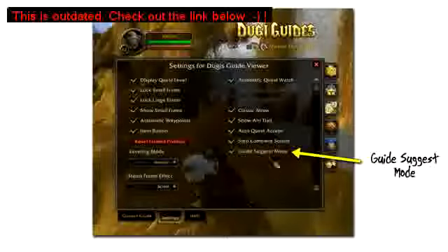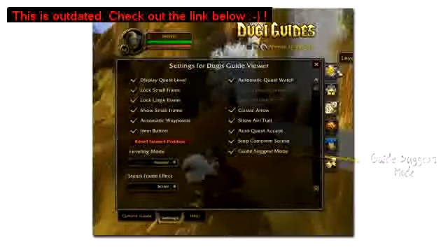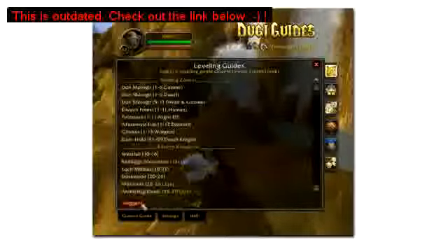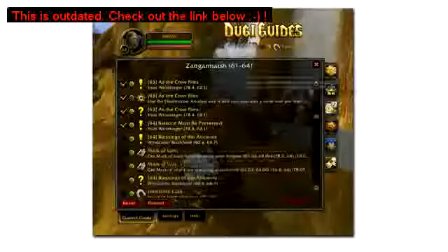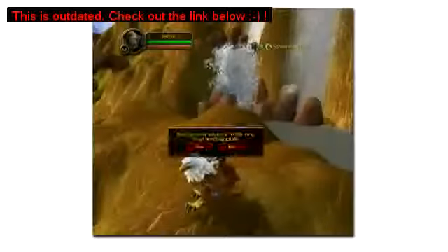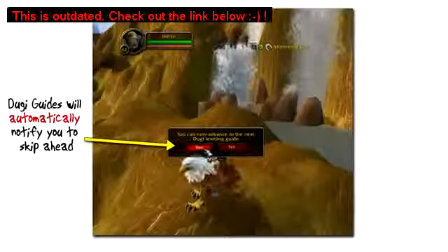DoogieGuides V5 has a brand new feature called the Guide Suggest Mode, which will automatically set the correct guide for your character at any level. The leveling guide selection window has a handy suggest button which will select a guide for you. And if you are leveling too fast, the guide will automatically suggest that you skip ahead to the next guide.